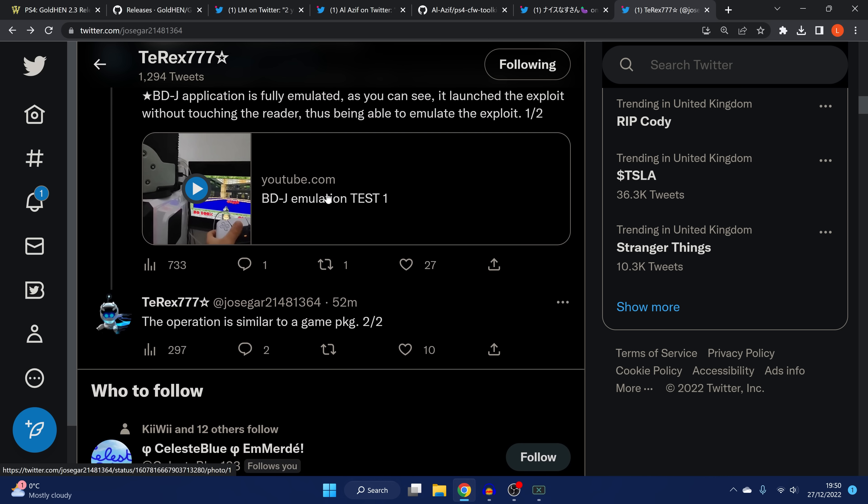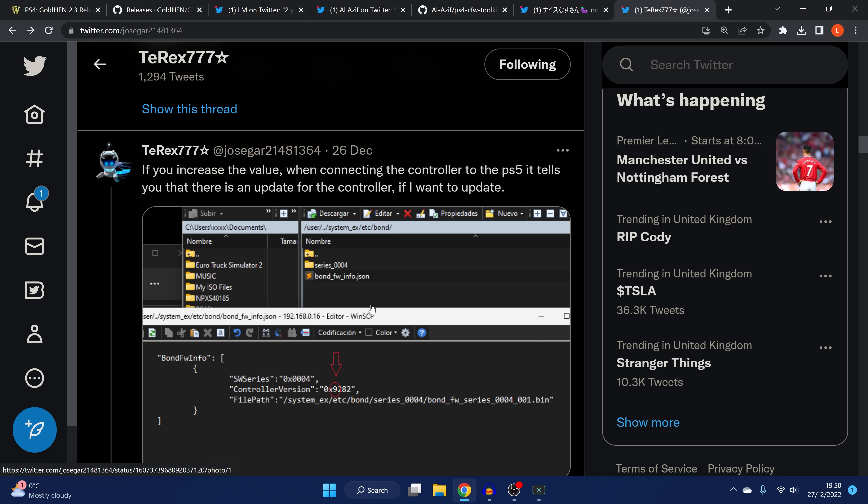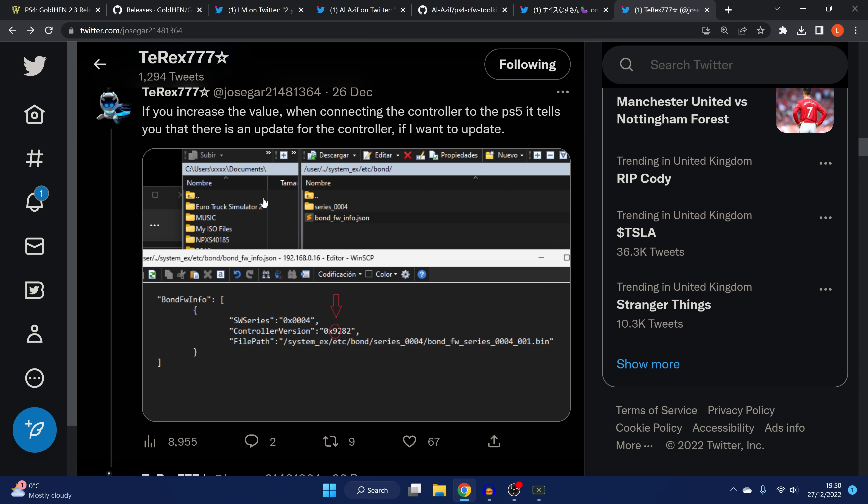Also from T-Rex777 on Boxing Day: with read-write access to the system EX directory, you can modify the file at etc/bond/bond_firmware_info.json, and by increasing the controller version value it will give you an update prompt to update your PS4 or PS5 controller when you connect it. I haven't personally looked into this yet, so I wouldn't necessarily attempt it just yet.